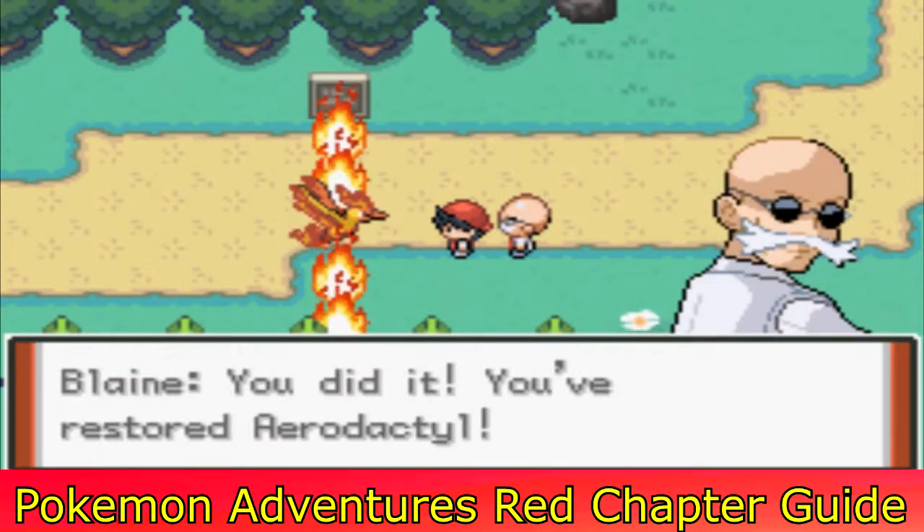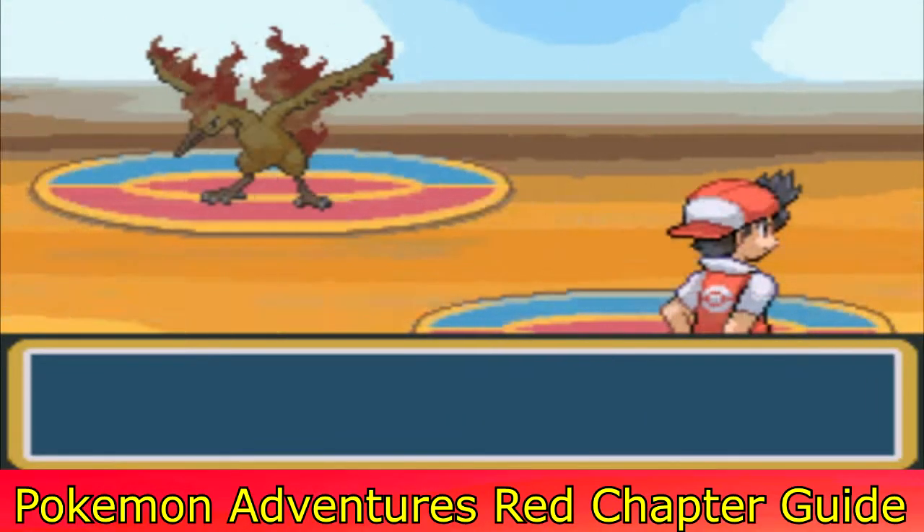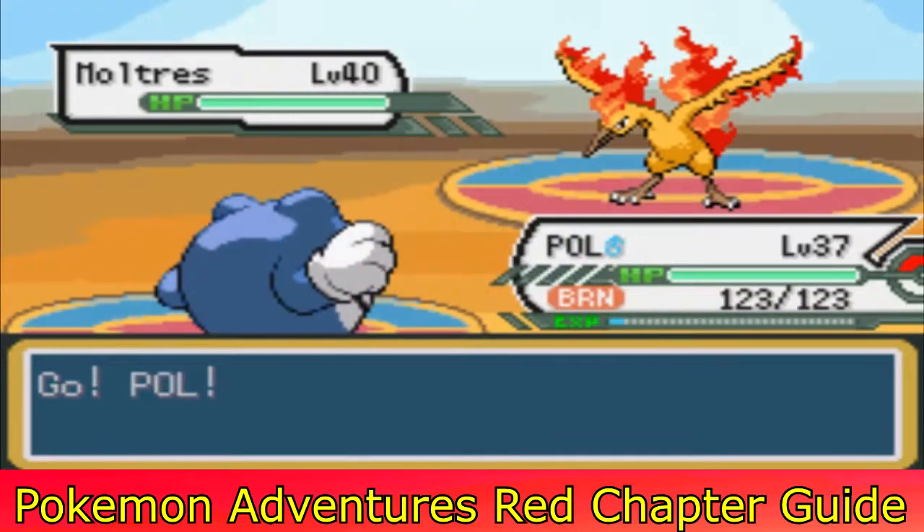And here you go — the cutscene then begins. After this point it's smooth sailing: you battle the Moltres and, like other cutscenes, you can capture it. Just defeat it as quickly as possible and then smooth sailing.